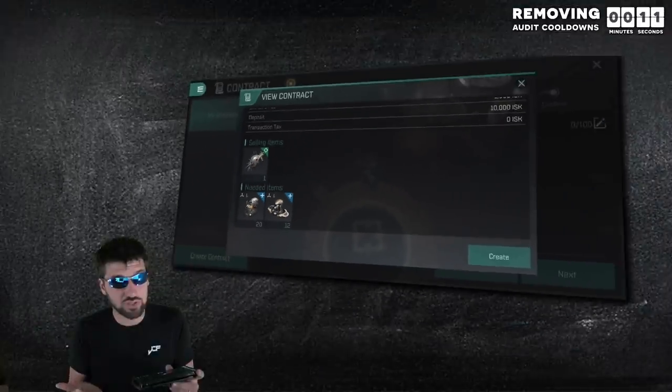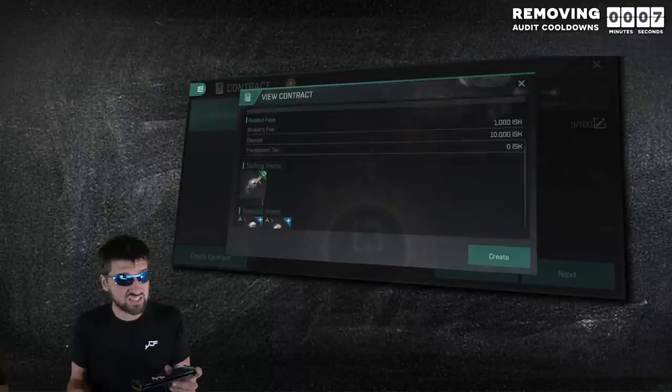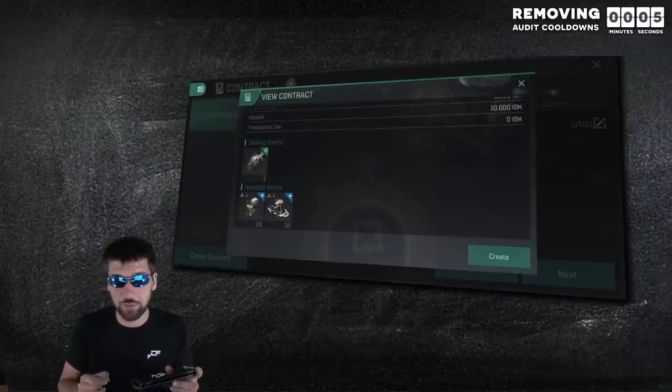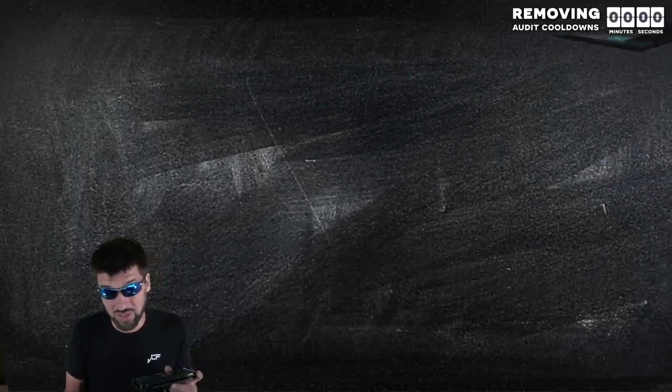Ideally, you'd be able to do this through the corporation hanger as it is faster and cheaper, but if you are not in the same corporation, dividing them up into multiple contracts will still reduce the audit time to very little and sometimes nothing.